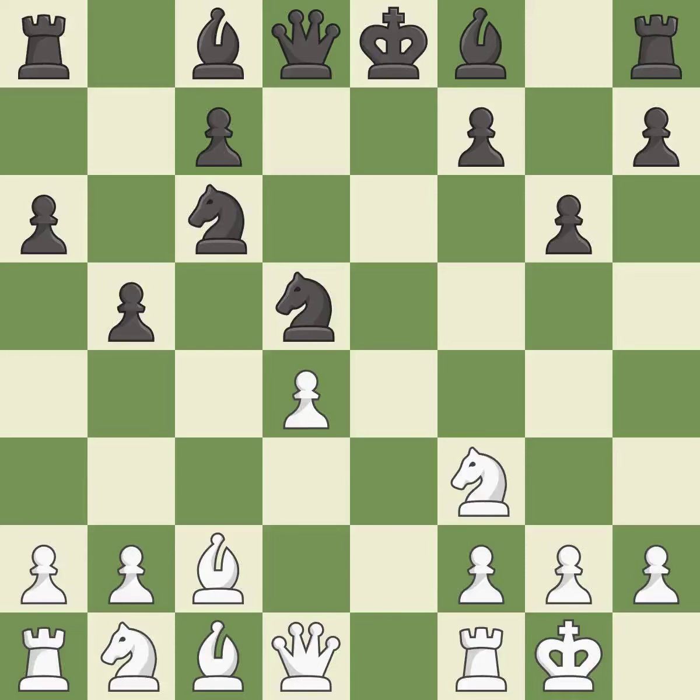Castling kingside tends to be safer because the king is further from the center. This is the only move that works. This threatens to take an open file with a rook — it is a great move. This develops the bishop and gives it scope on the long diagonal. This prevents the opponent from being able to take an open file with a rook — it is good. This develops a piece while also winning a tempo on a queen — it is best.